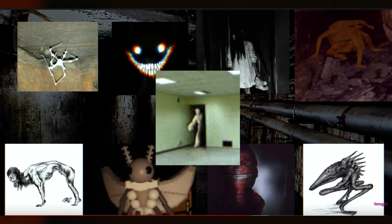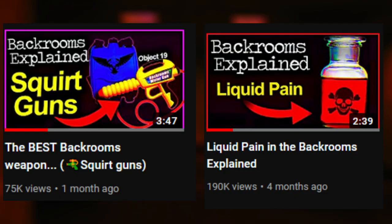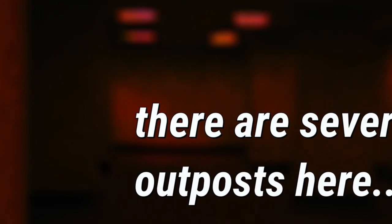This level is home to the same entities that live on level 2. However, the entities here on level 3 are way more aggressive and they hunt in packs. So just to play it safe, don't go near one if you can help it. But if you can't avoid it, make sure you bring a weapon. I recommend picking up a squirt gun and filling it with liquid pain to spray the entities. There are several outposts on this level where you can stop for medical equipment or a place to stay.